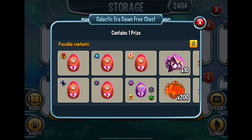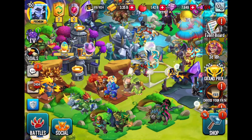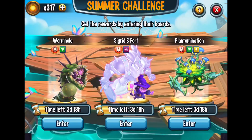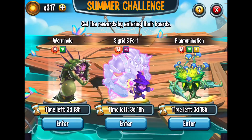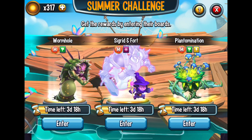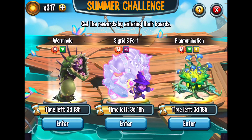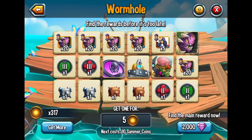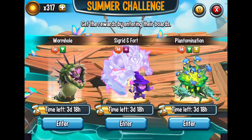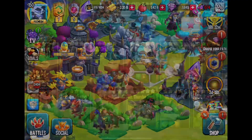The reason why I want to open up some of these chests is because of the challenge that's going on right now — the summer challenge. As of right now, I do not have Wormhole. Wormhole is the one monster that I need to get to complete the collection that they have. I'll review that in a minute. You find the card that has him and you get him, so I'm going to need more coins, which is why I'm opening up the chests.